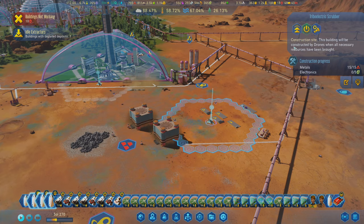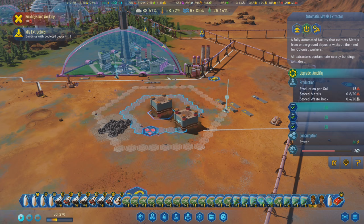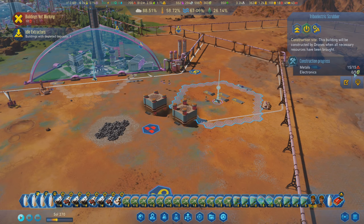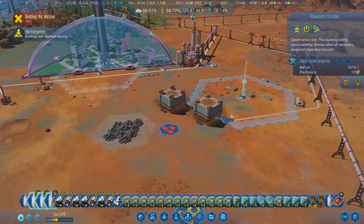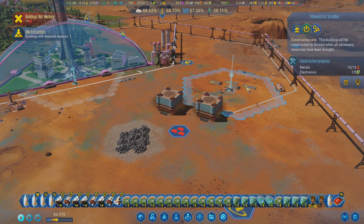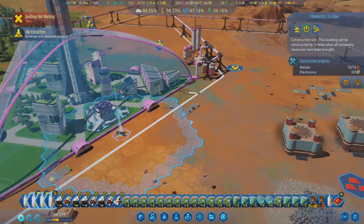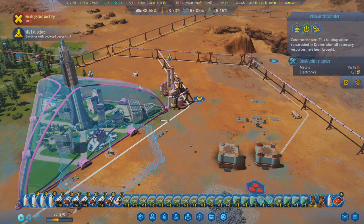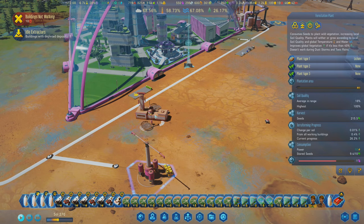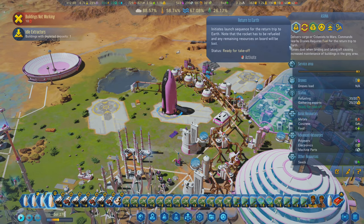There's almost 700 metals left here. It would be nice not to have to go through like 20 machine parts, and this is only going to cost me like 5 electronics to maintain. I'd rather do 1 electronic per cycle - actually this is going to need 2 scrubbers. Whatever - maybe have one go out here to cover this area. Let's prioritize that so I can stop having to do maintenance.